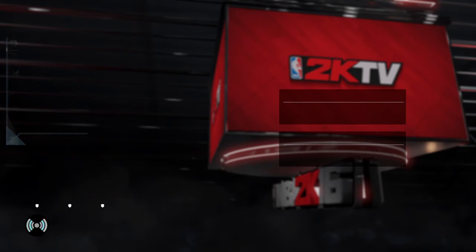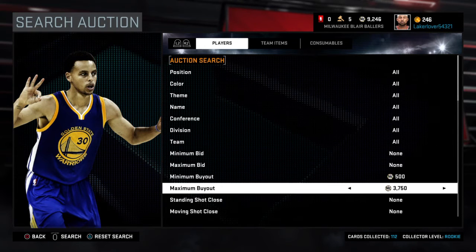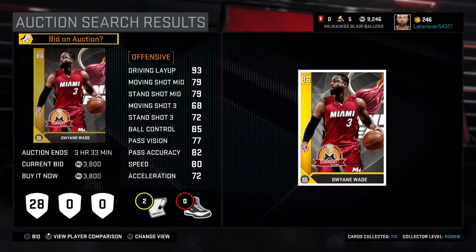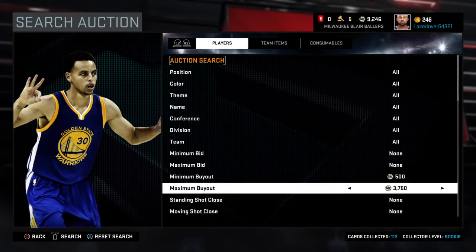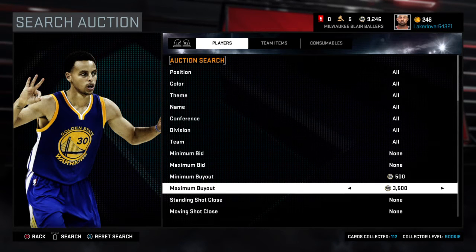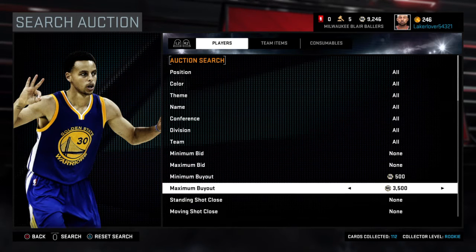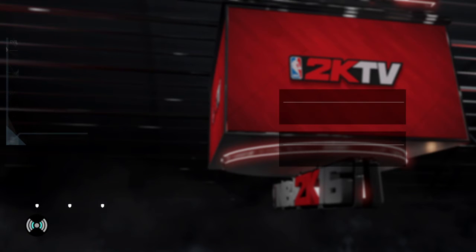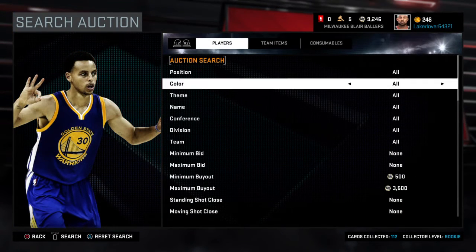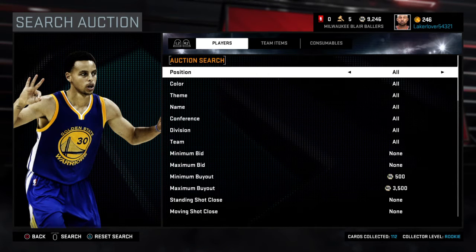If you want, right before the auction is about to refresh, you can go up and check a little bit to see what other players are going for. For example, I see one going for 3,800 — if he's not listed under 3,500, you don't want to buy him because you're not gonna make much profit. 3,500 is probably the best cutoff.